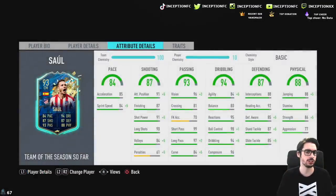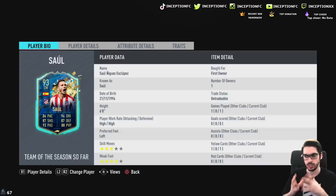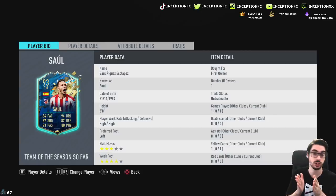So with Saul's card, ladies and gentlemen, we're going to be looking at a card that is six foot tall with high, high work rates, three-star skill moves with a four-star weak foot. However, he is a left-footed player. Now with cards like this, there's two different positions I can see this card already being used in - obviously the left center mid position in a 4-1-2-1-2 and obviously the 4-2-3-1 position.